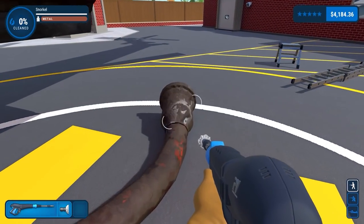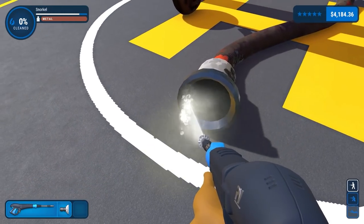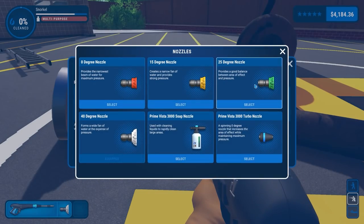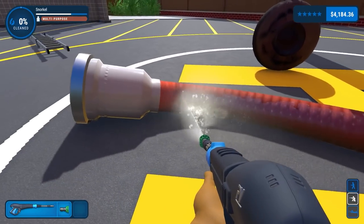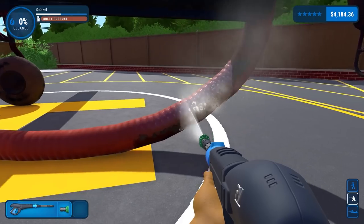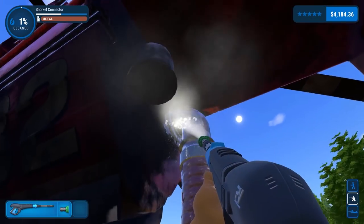I'm going to go with the 40 degree nozzle and see if we can clean off this snorkel here. It looks like this is mainly just dirt — muck and grime — so a quick scrub will be alright. I'll switch nozzles since they're about the same diameter at this distance anyway. We should really clean top down — that's normally the better procedure — but I'm just going to clean off this hose while we're here.